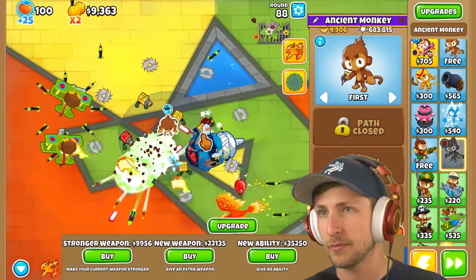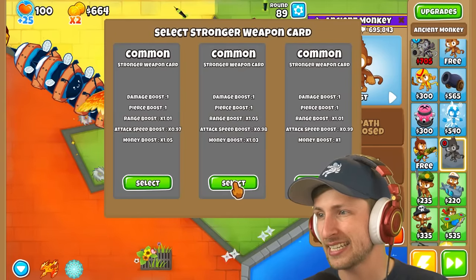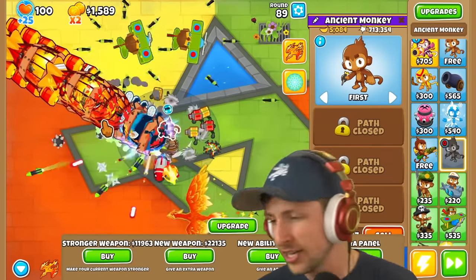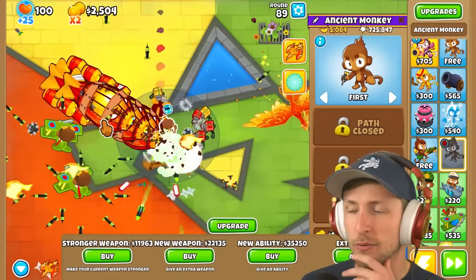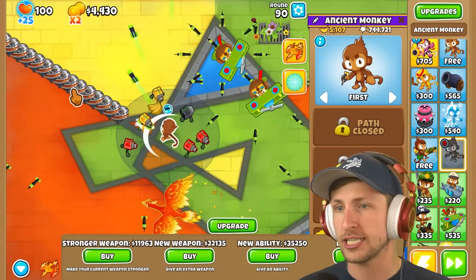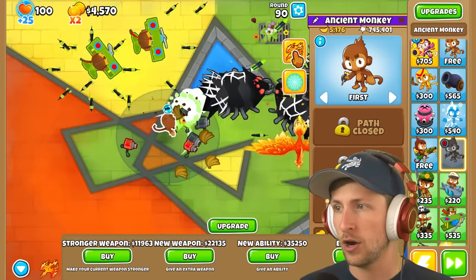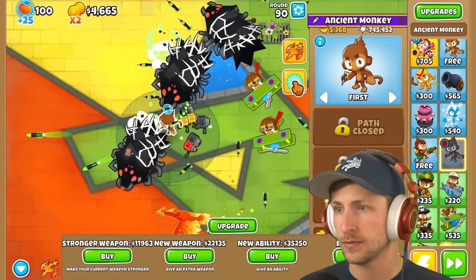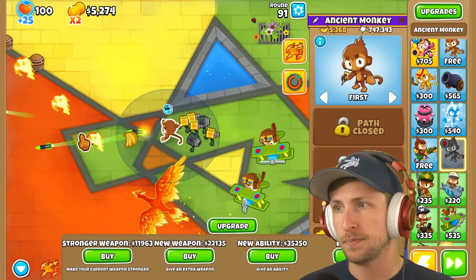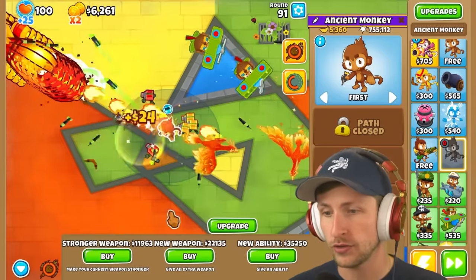More damage boost — I'll just take that. We're going to find out just how difficult life's about to be. How well do we do against DDTs? Oh my gosh, we can't even touch them, but we can use Psionic Scream to pop them. But that is not enough — I think the DDTs are going to be too much for us.